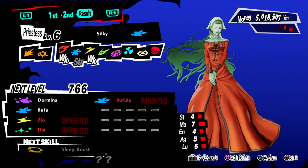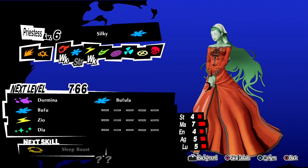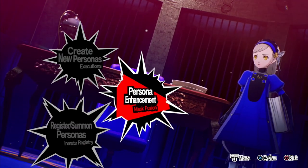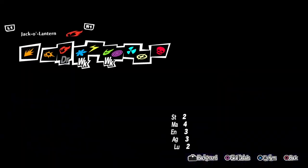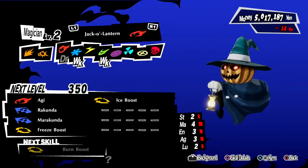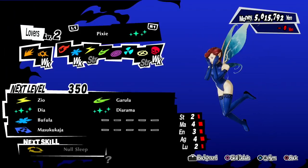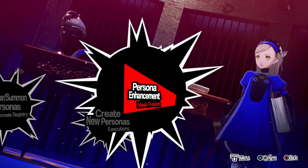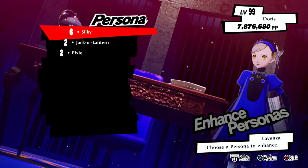With Silky — because she's our key persona — she's going to get higher and higher stats. Her stats will get higher and higher because she's our key persona. Once you've got back to Silky, come back to the Registry and buy Jack-O-Lantern and Pixie back. When you've bought Jack-O-Lantern and Pixie back, we've already got Silky. Silky is now the key persona — never get rid of that key persona.